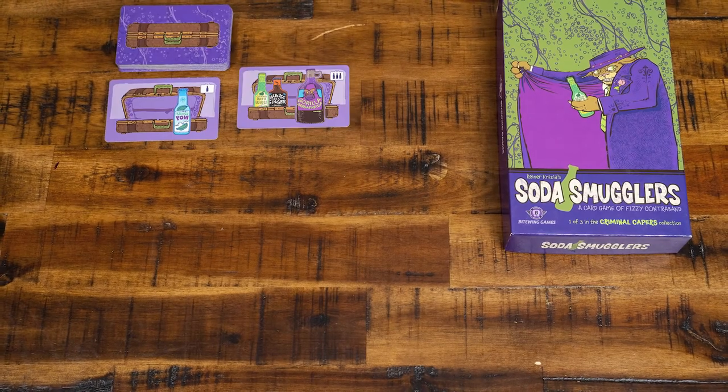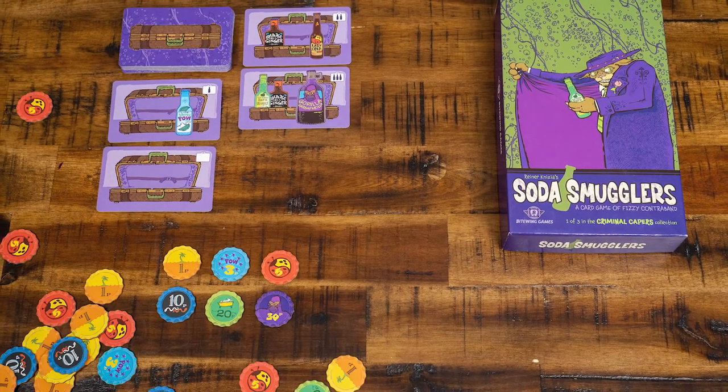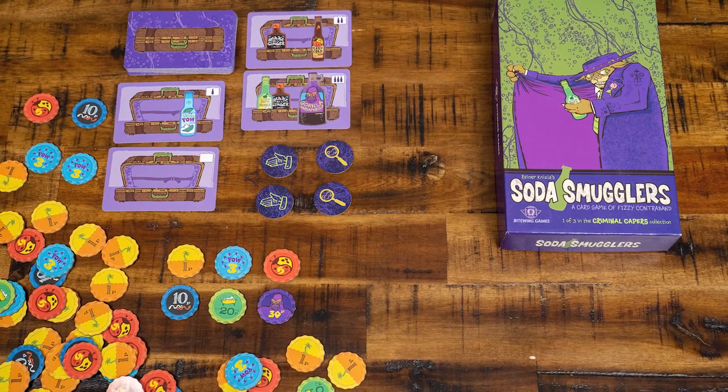Let's take a look inside the box. There are luggage cards of different values, bottle cap tokens, border guard tokens to accept bribes, inspect, and arrest.